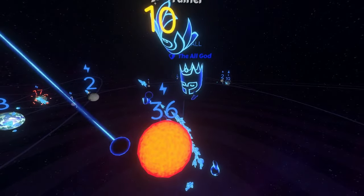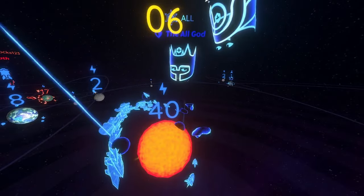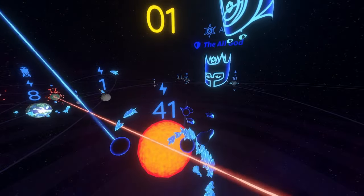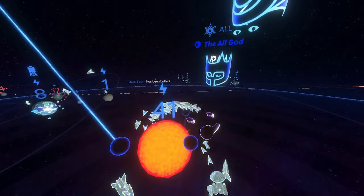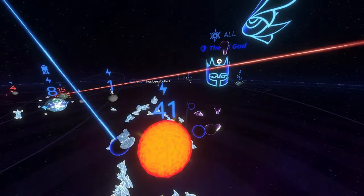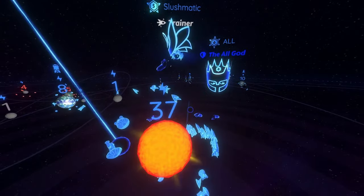Next is the sun. See here how the timer is counting down - once you free the sun, when the timer hits zero, you get a buff. But you want to make sure that as soon as you get the buff, you remove your troops.